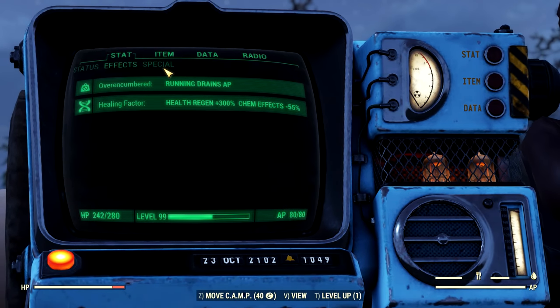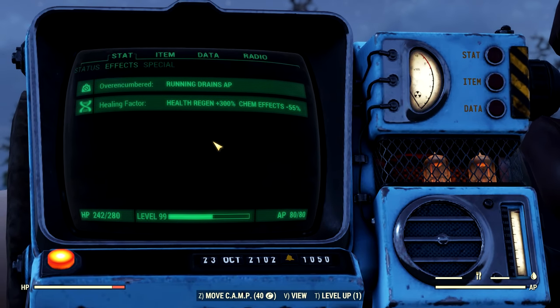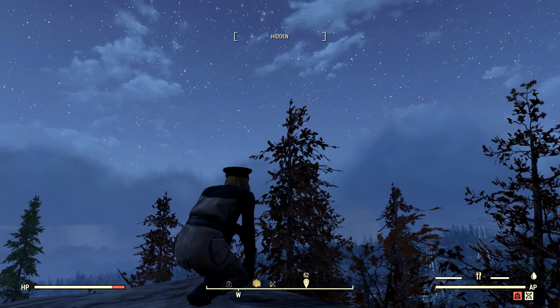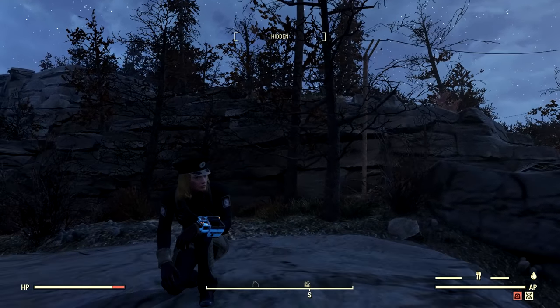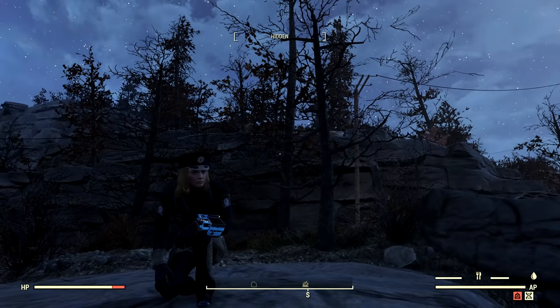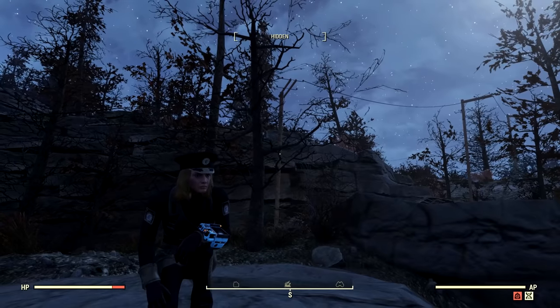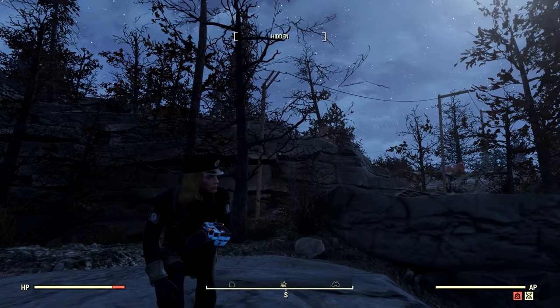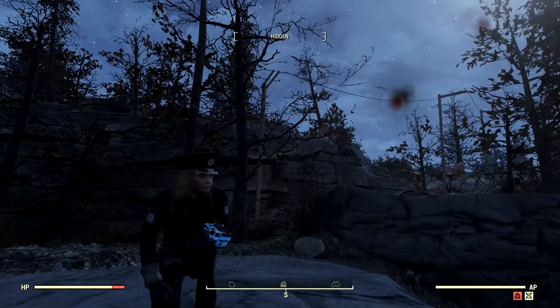As you guys can see on this character I only have Healing Factor, but we need some of the other mutations so we become godlike. One method involves going to a highly radiated place and killing yourself over and over, but that's kind of useless because you'll never be able to get rid of those rads unless you lose all the mutations. So you do need to be running a bloody build for this method. We're going to Black Water Mine for a very specific reason.